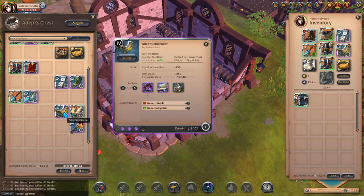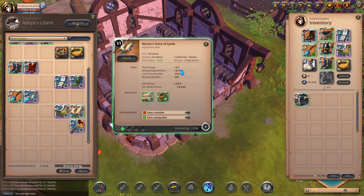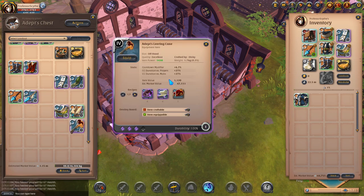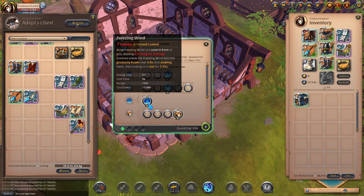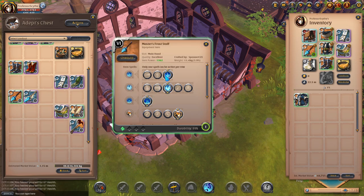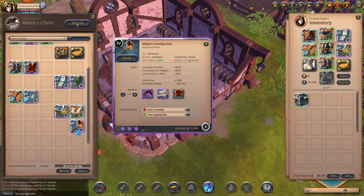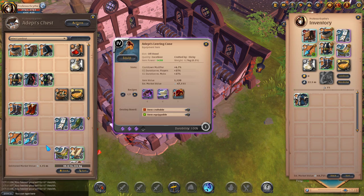For offhands: Mistcaller is always going to be the best offhand for Frost — it's so good with the cooldown reduction to help you get more abilities out. Tome of Spells has a cast time modifier, making it really strong when using Q1 — you get a lot of cast speed to get Frostbite out faster. But you need to watch your energy in fights because casting more frequently will eat through it. Leering Cane is another one I've been trying — it has a cooldown modifier and CC duration versus players. I've done builds with Leering Cane, Frozen Surge, and Frost Nova to increase the CC of the E and Q, and it's worked out pretty well. Mistcaller is always stronger overall due to more cooldown modifier, but Leering Cane is probably better in small group environments if you're trying to keep enemies on top of your team.